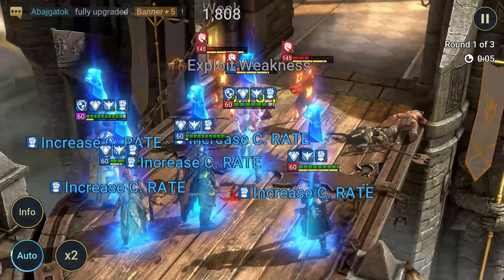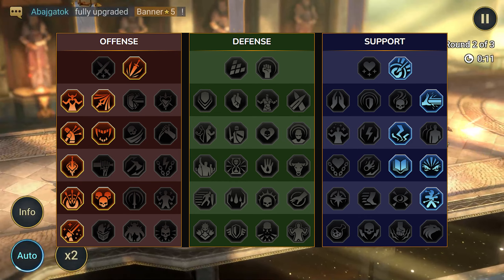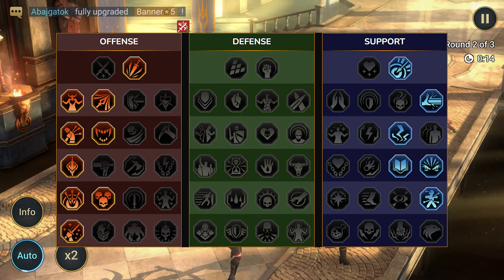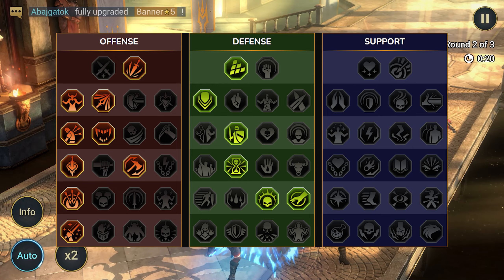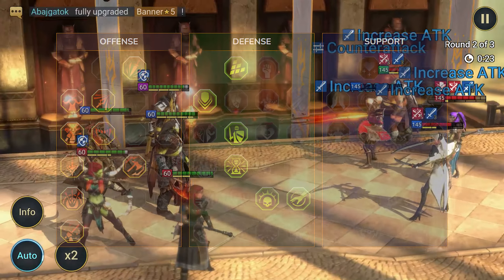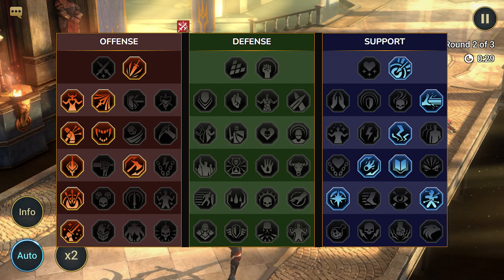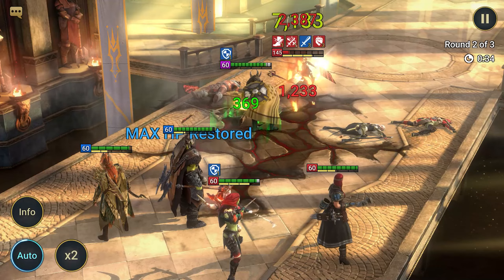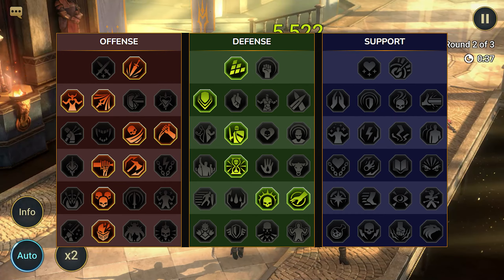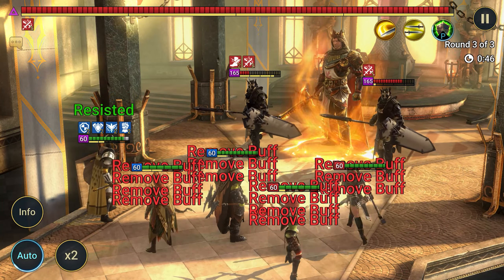Now let's talk about how to level up masteries. The first build for all PvE modes — universal — uses offense and support as the two main branches for beginners. The second build is for the clan boss: in an unkillable group, defense is increased due to high damage on the boss. The third build is also for the Demon Lord, but in a damage-blocking team — the only difference is in the second branch. The fourth PvP build is for a nuker; if you are a beginner, this build is the easiest to understand. Experienced players can experiment as they wish.